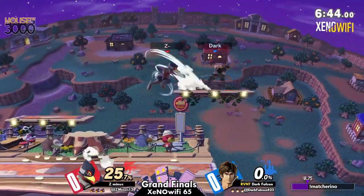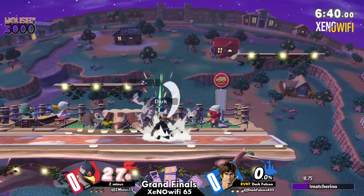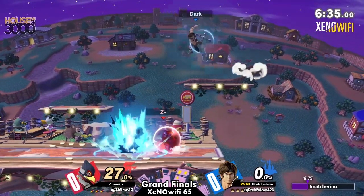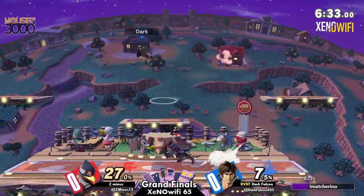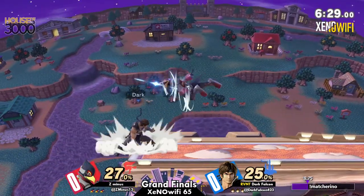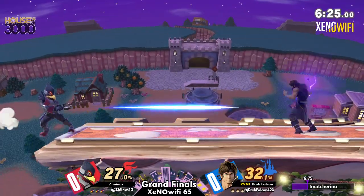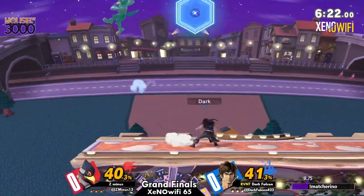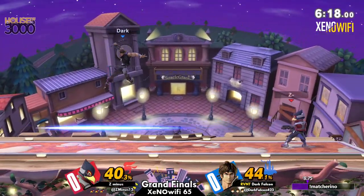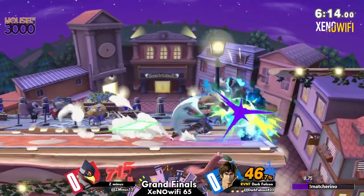Right off the bat, we already see Dark Falcon playing a little bit more forward than we're used to seeing. Definitely showing a strength they've been having out of this whole tournament — showing their advantage state and making very obvious call-outs on a lot of the players. Z-minus is no different, but this could be a very different set than the first game they showed.